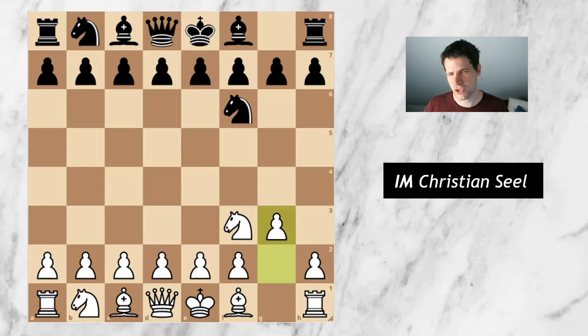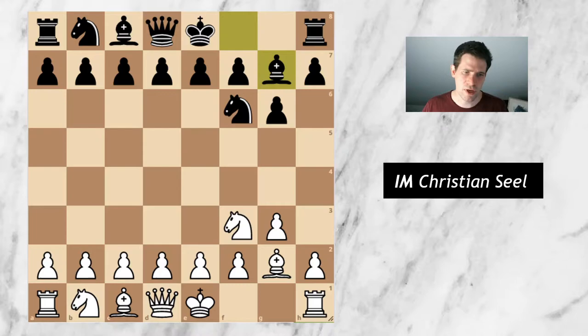I opened the game with knight to f3 and he went for knight f6. Now I went for a move order with g3. I had some ideas why I wanted to play g3 and not c4 here, but I will not go into too much detail on this. He answered in the standard way, trying to go for a King's Indian, which is his pet line.